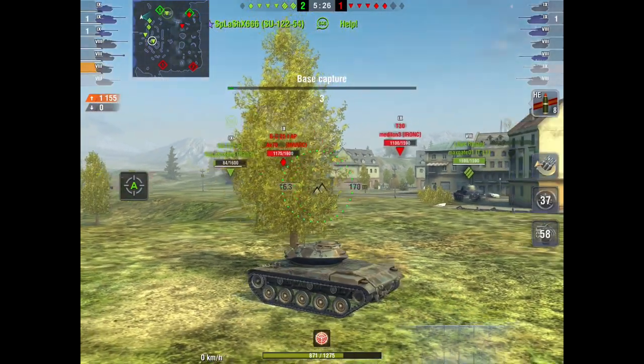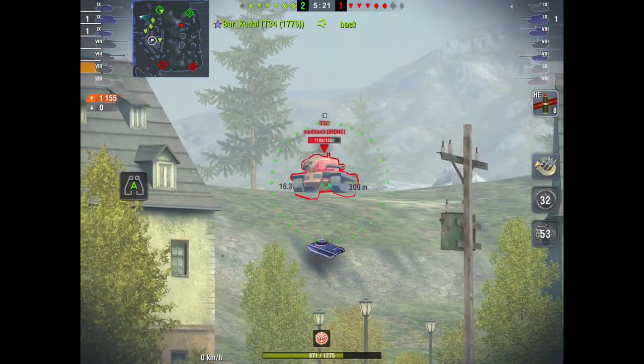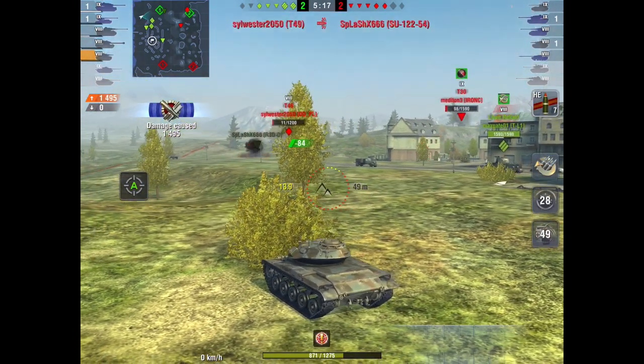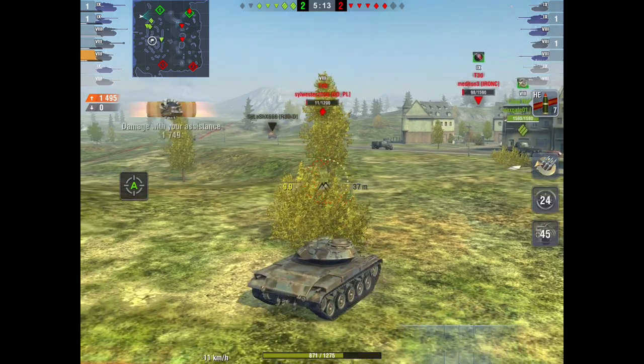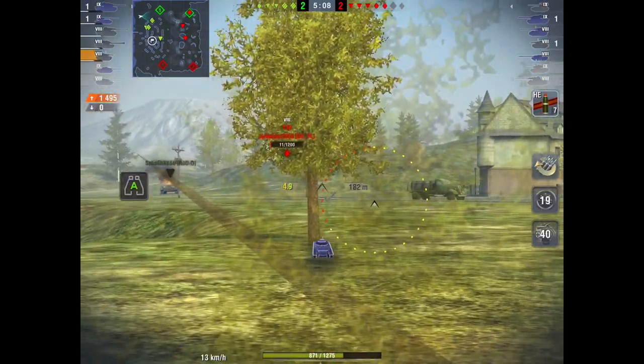He's going to knock this tree down to create his own bush which he can sit in and hide. He shoots that guy and can't get spotted because he's got a bush in front of him. So he's just going to sit here now, looking for targets.